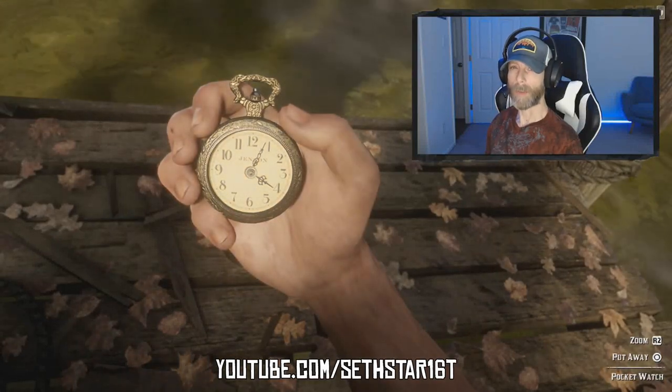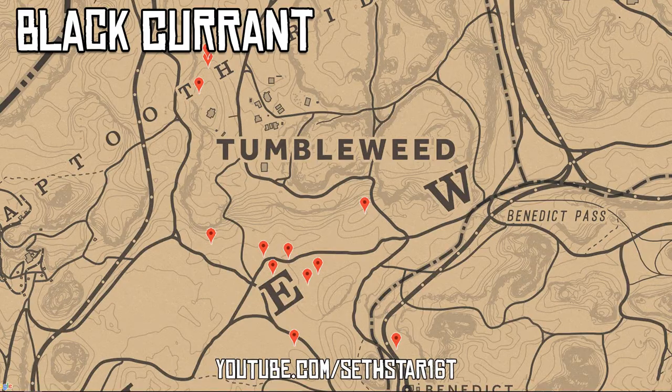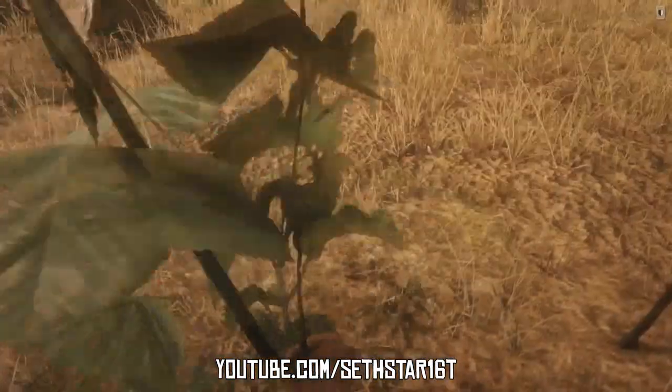60-second Red Dead Online Daily Challenge Guide for August 13, 2019. Number 1: Black Currants Picked — marked on the map by red pinpoints found all around Tumbleweed. That's the area we're working today.